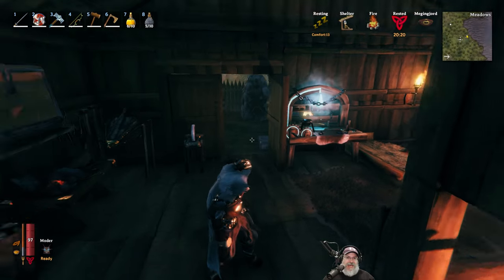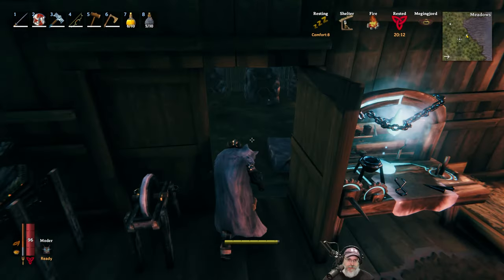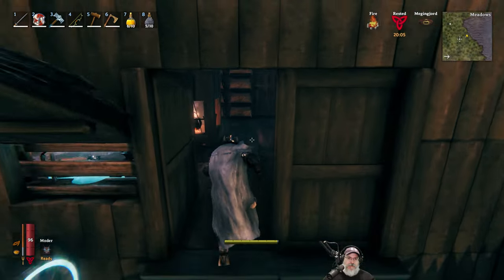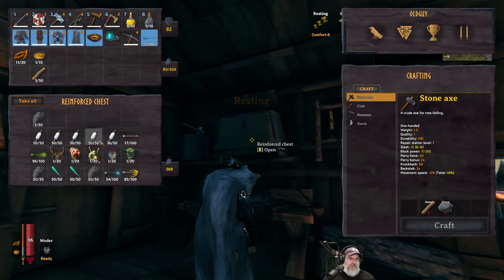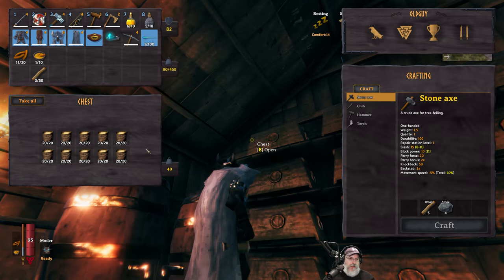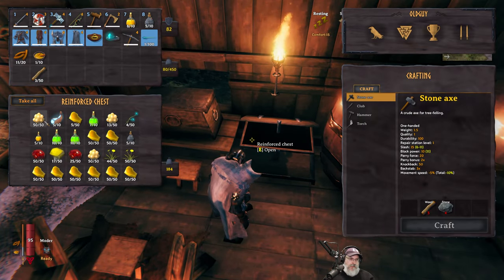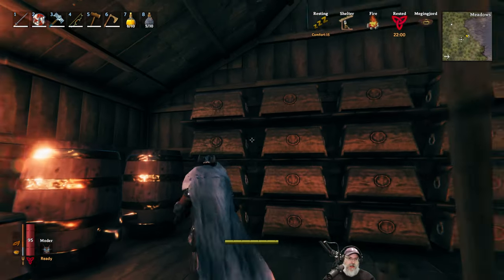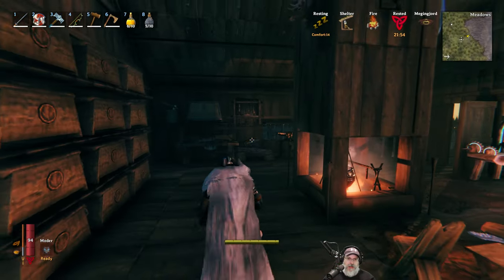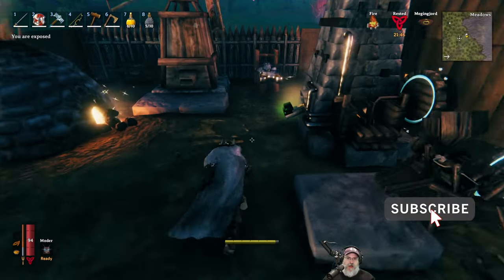Welcome back everybody to Valheim. I am Old Guy Gaming and in this episode we are going to make our black metal gear and get started with our padded armor. I've been spending quite a bit of time off camera just doing mass production. We've pretty much made all of the linen that we can — we've got four, almost five stacks of linen. I've got a full chest of barley flour, a full stack and then some of thistles, two full stacks and then some of cloud berries, and over 80 cooked lox meat. I've been working on getting the black metal smelted, down to just a couple raw ore stacks left.